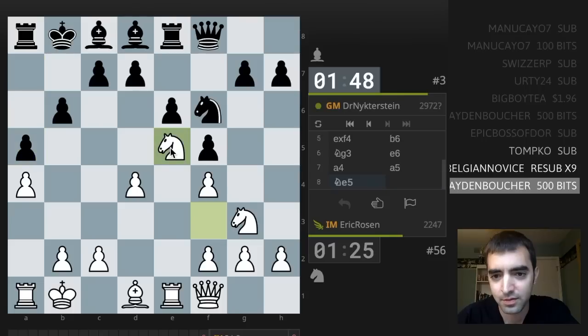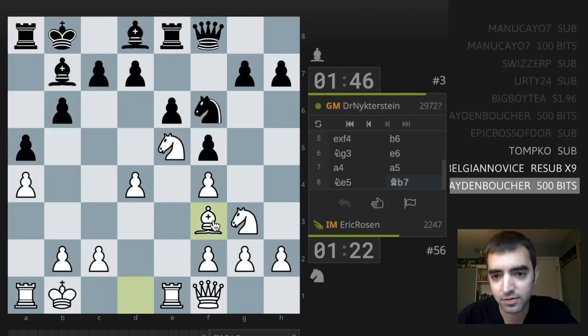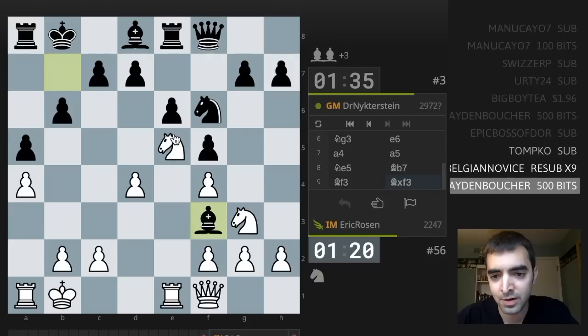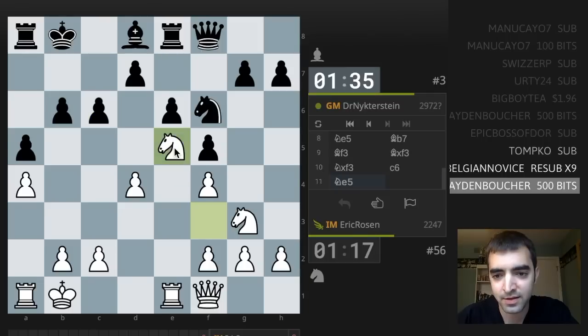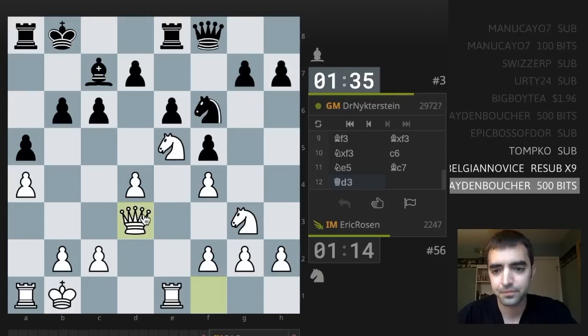Maybe knight e5. We could trade bishops. This knight's tied down to defending the pawn, so I might consider moves like knight h5. Let's move the knight back to where it came from and maybe queen here, just controlling the center. I could castle kingside soon — I probably will — and try to blow open the queenside.